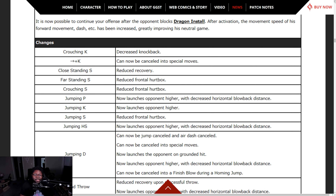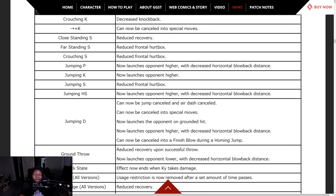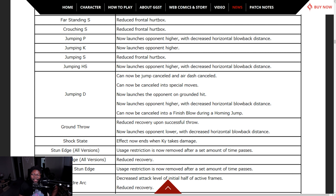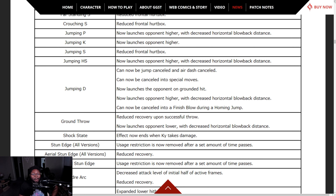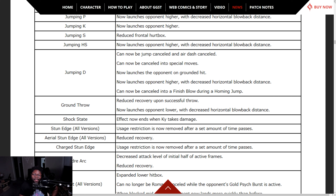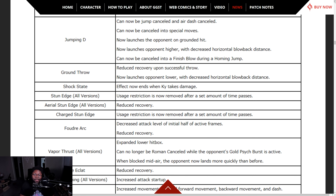Crouching K — increased knockback. 6K can be cancelled with special moves. Close slash — reduced recovery. Far slash — reduced frontal hurtbox. Crouching S — reduced frontal hurtbox. Jumping P — launcher higher. Jumping D — if you jump cancel air dash, can now be cancelled into special moves. Can now launch the opponent on grounded hit and launch higher with decreased horizontal blowback. Can now be cancelled into the finishing blow during a jump.